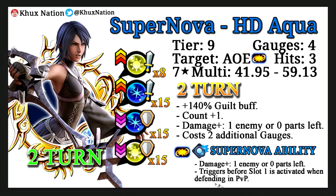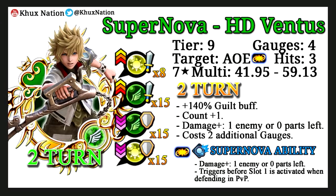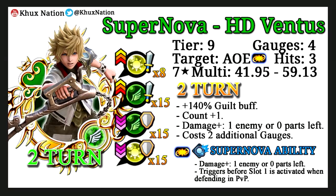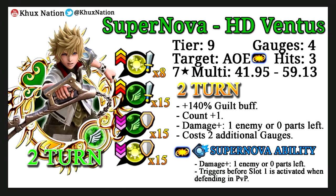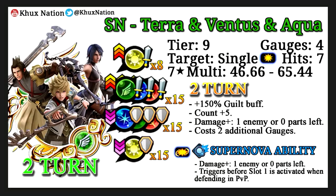Just for reference, I have it say the PvP trigger is before slot 1 - that's wrong, it's before slot 6, just ignore that part. Supernova HD Terra and Ventus are the exact same thing as Aqua, just the power and speed versions of her.